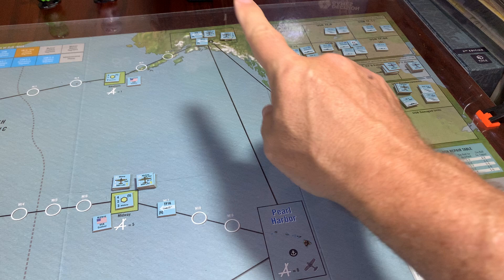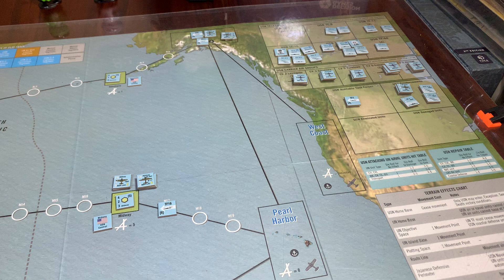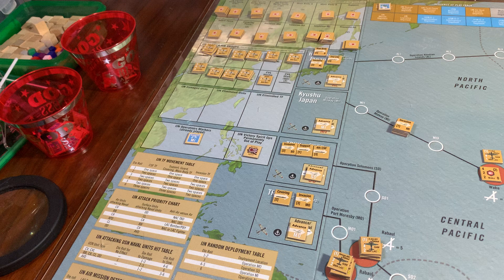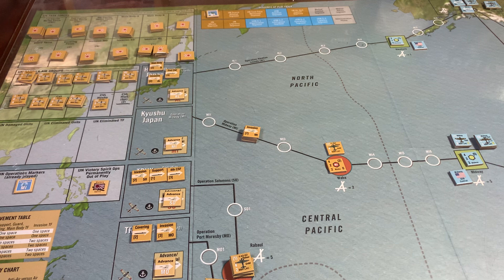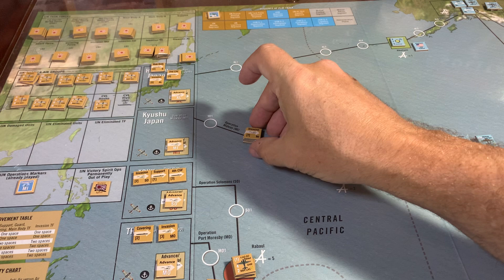On their way to get to Pearl — that's the way the game is set up, so they can move from home base to home base. At some point we had the MI, which is the Midway Operation drawn, and the Midway Invasion Group moved — which was the Invasion Group, the First Carrier Force, the Strike Force, the main body, and the Guard.